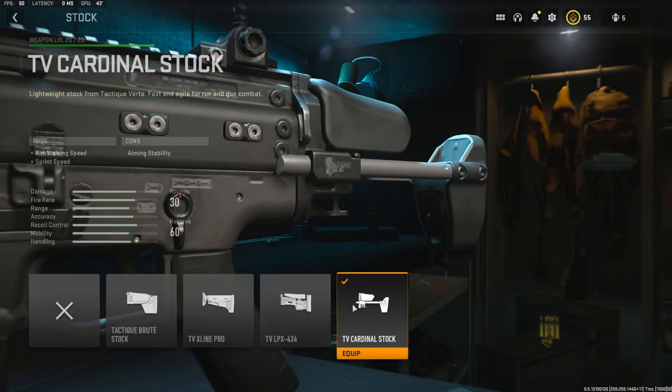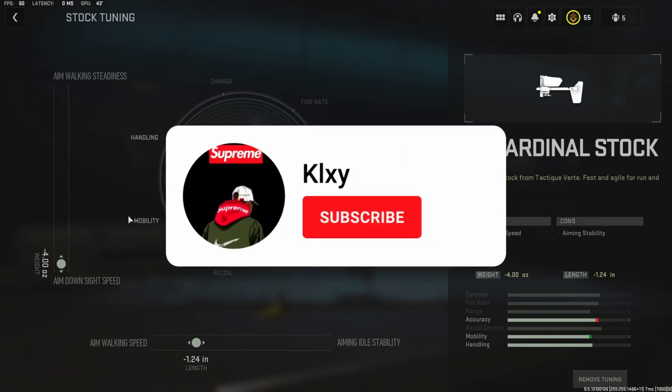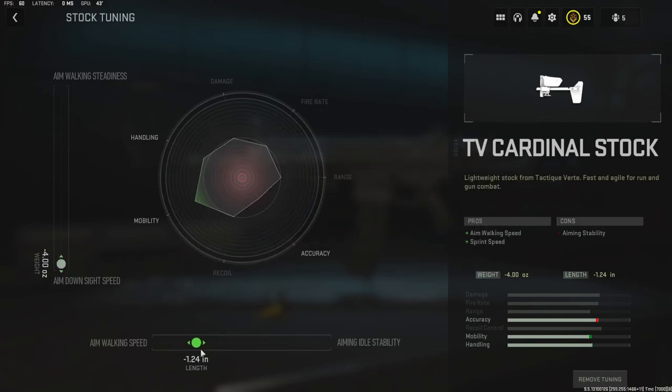On the stock, I'm going to be using the TV Cardinal stock. It adds aim walking speed and sprint speed. With the stock tuning, I went all the way on the weight to add aim down sight speed, and all the way to negative 1.24 inches on the length to add aim walking speed.